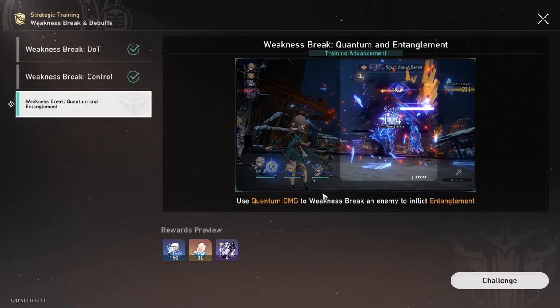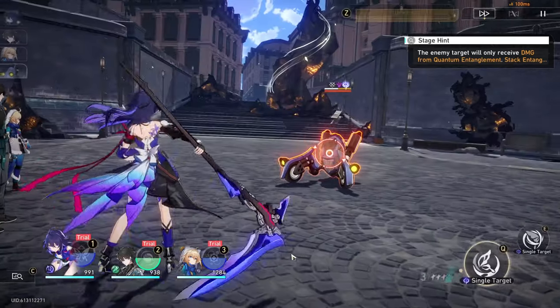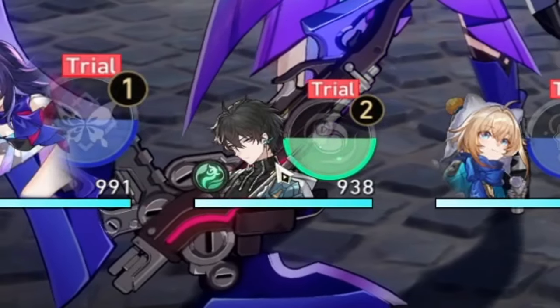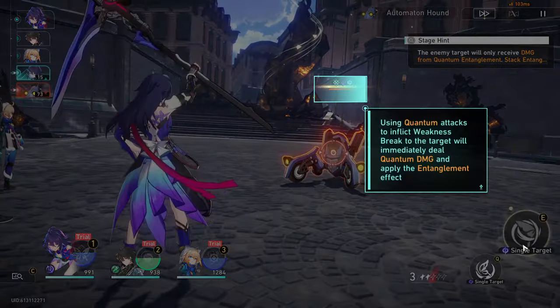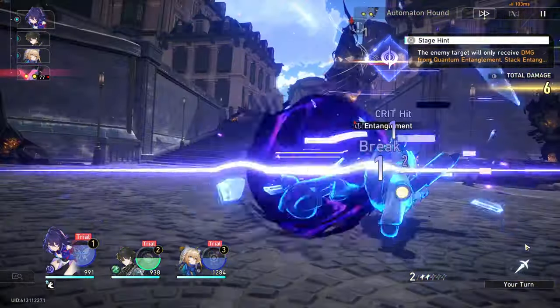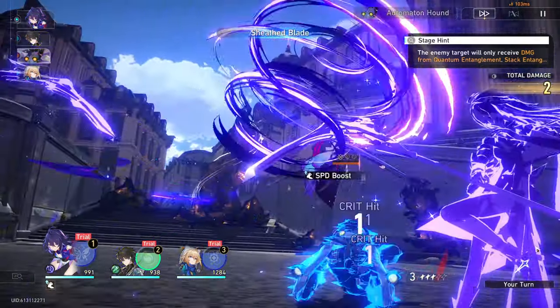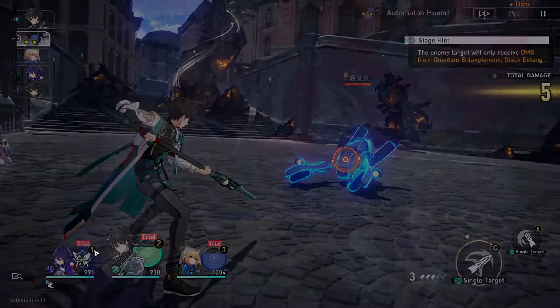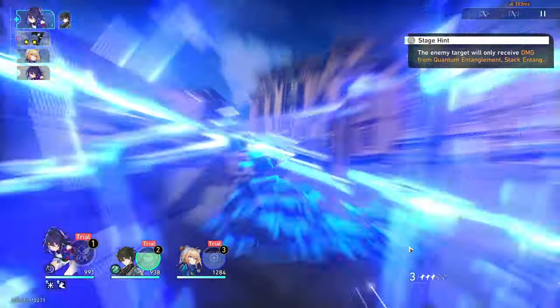Quantum? March 7th and Dan Heng, they're not Quantum, so I should be fine here. Why is he here? We have a heal or two. At least we have Seele — the best unit in the game. I want to let you guys know that Seele is better than Silver Wolf, and if you disagree with me, well, it's probably cause you own a Seele. We're gonna go ahead and ult here and hopefully kill this thing quickly.